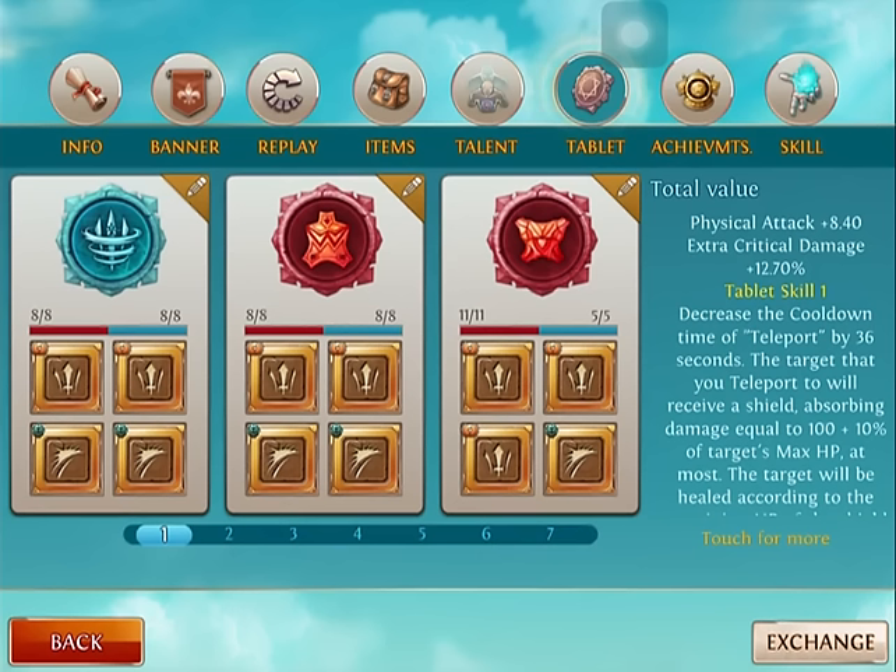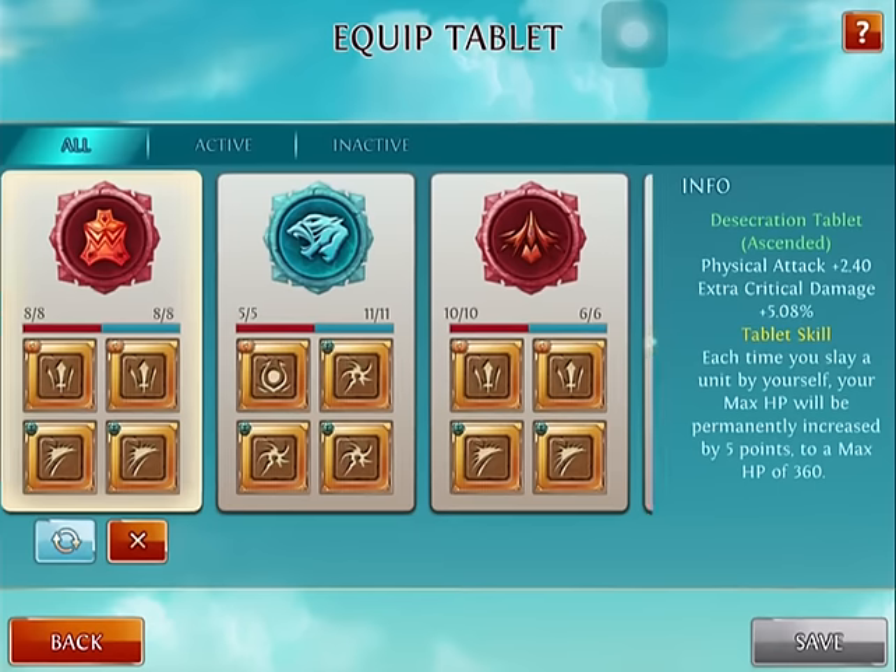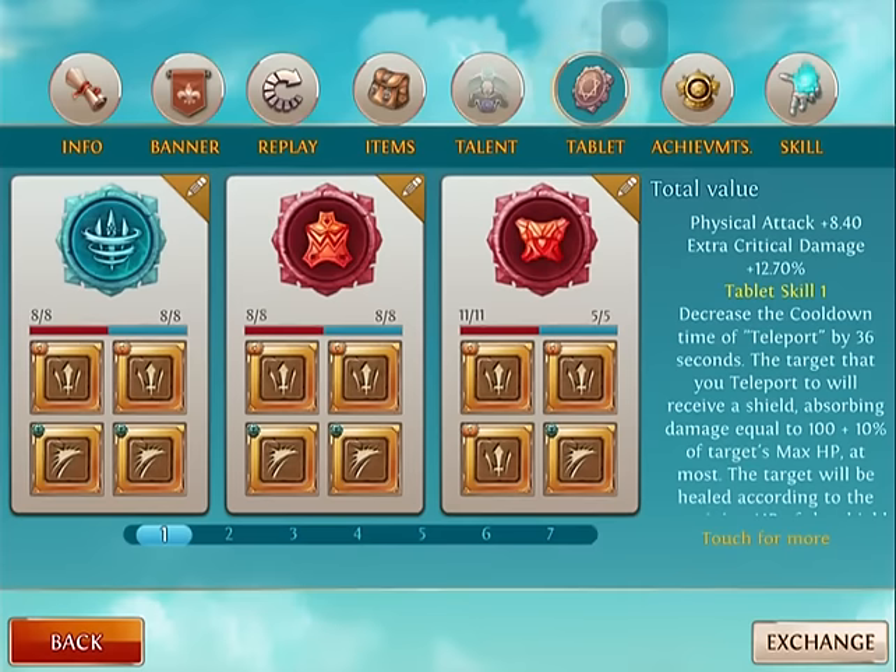Now let's talk about inscriptions. The inscriptions I use are Physical Attack and extra critical damage. Some other noteworthy inscriptions you can use are Harvest inscriptions — those have become a pretty big deal if you're using a Harvest build with Paladin. But this is the best for the build I've showed you. Another tablet I really like using is the Tablet of Desecration, because the extra 360 damage comes in really well in mid-game, around level 13 when you usually max it.